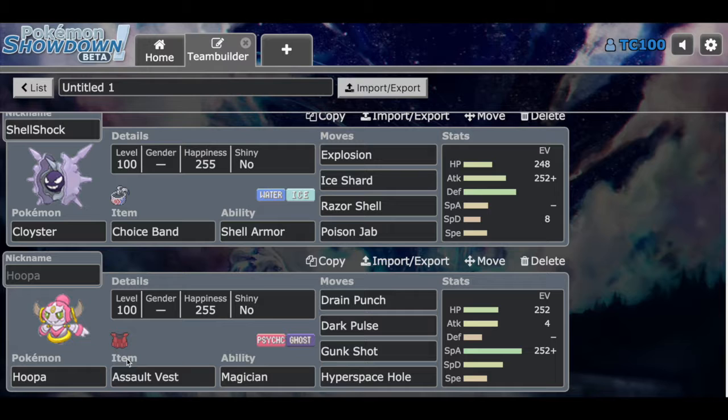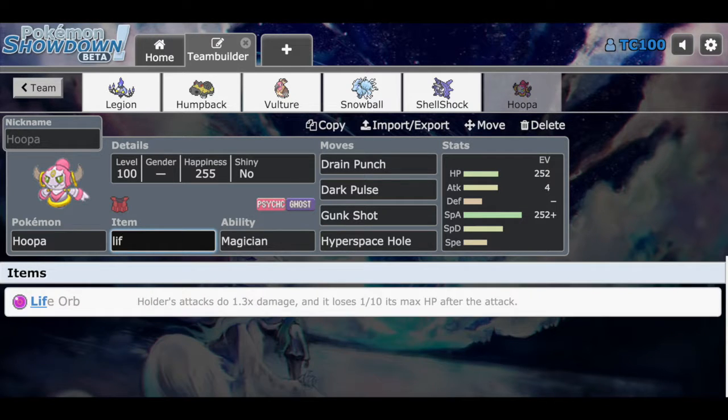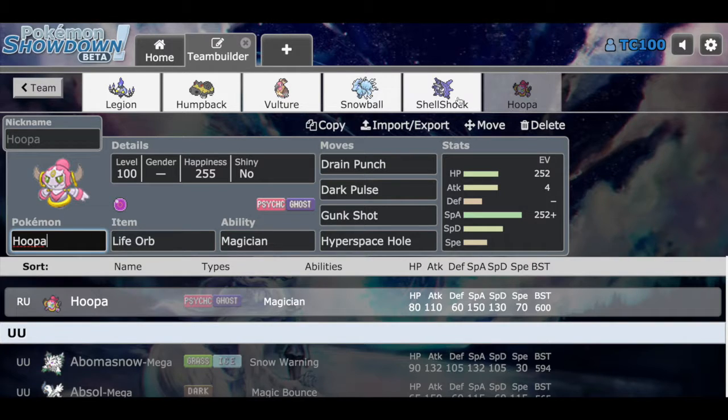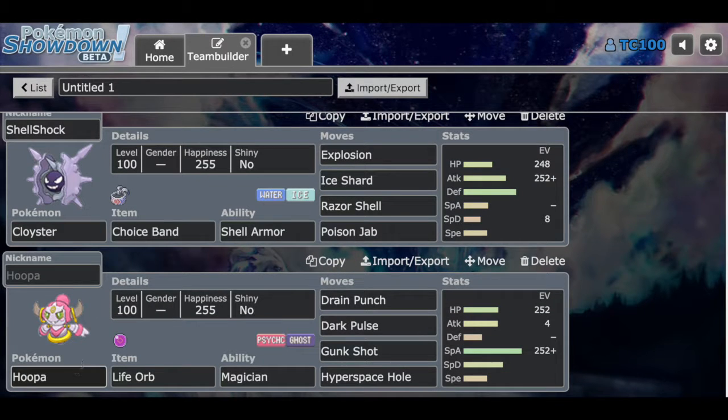Hoopa is my last Pokemon, holding the Life Orb with the ability Magician. Moves are Drain Punch, Dark Pulse, Gunk Shot, and Hyperspace Hole. The HP investment is max HP and max Special Attack with 4 in Attack. The idea is you go for Drain Punch to restore your health from the Life Orb recoil — it works.